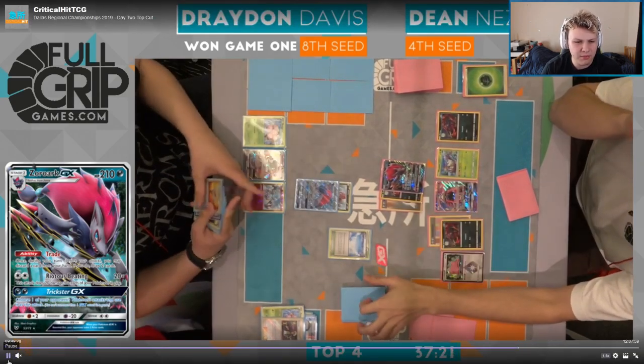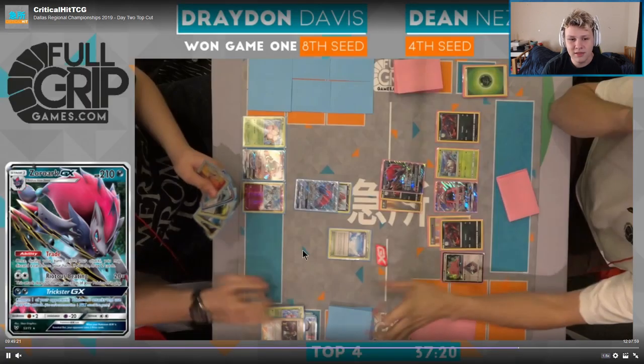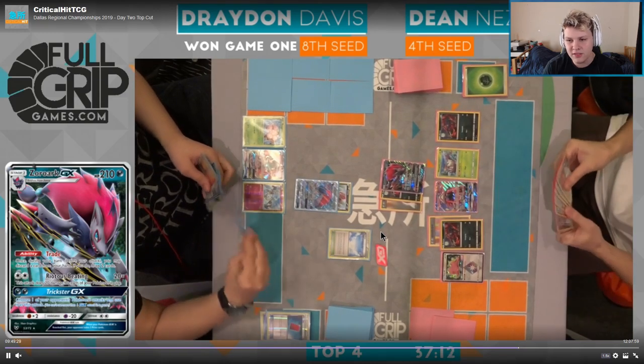I definitely don't like the Skyfield placement. If I was Drayden I would have played that differently — if he is going to put the Skyfield in play, I would have liked to see him put the egg on the bench and draw the extra card. But I think ideally you just don't put the Skyfield in play — you just Chorus for eight, try and find a DCE, and smack the Zoroark. Don't give Dean access to Skyfield. The chance of you hitting a one-shot here is so ridiculously low.